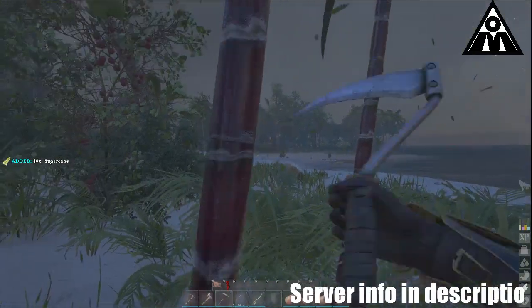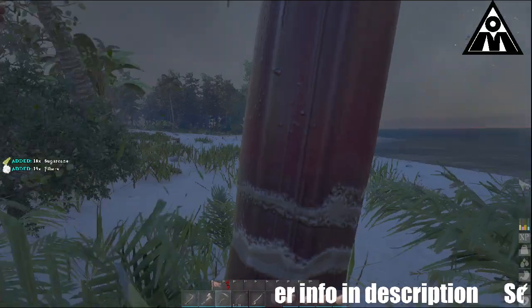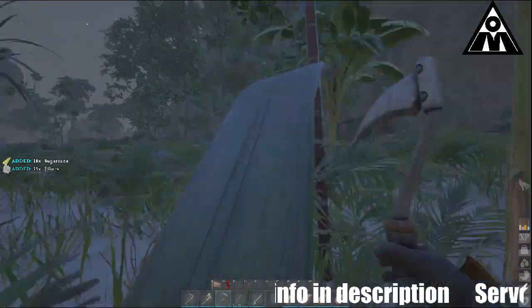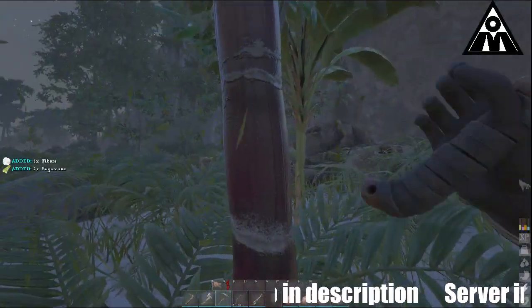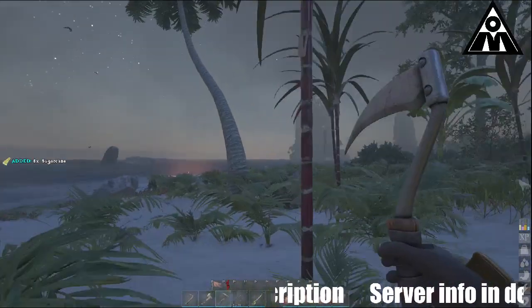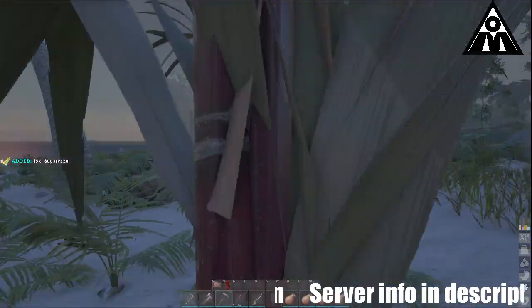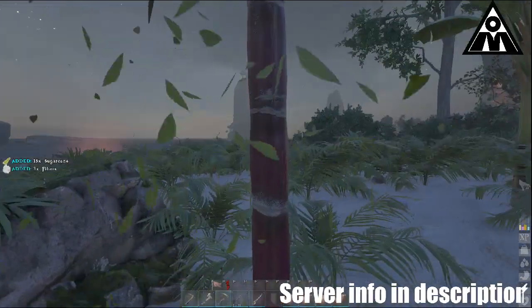I've been watching YouTube videos and they're like, 'Oh, just use sugarcane' — okay, but where is sugarcane? So like I was saying, every island has its own metal resource or certain resources, so you just have to find the islands that have the resource you're looking for.